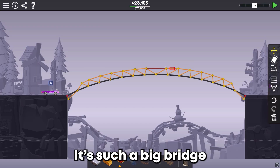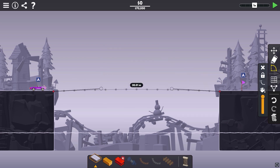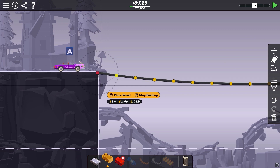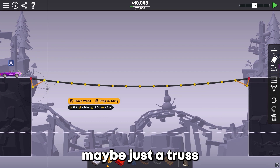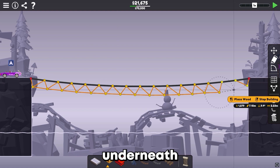Such a big bridge. Maybe what we could try is getting this out and doing something where it kind of dangles down a little bit. Let's see if we can fill that up. If we add a wall brace on both sides, then we could do maybe just a truss underneath — something like that.